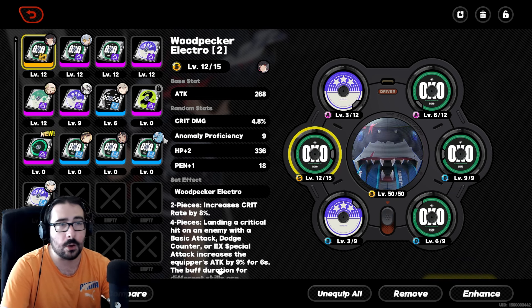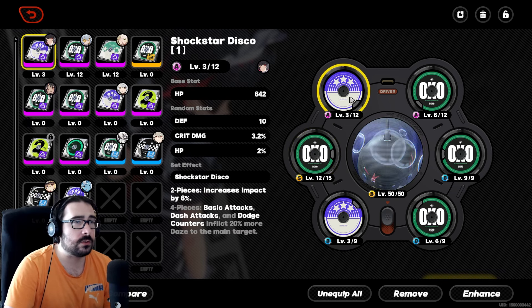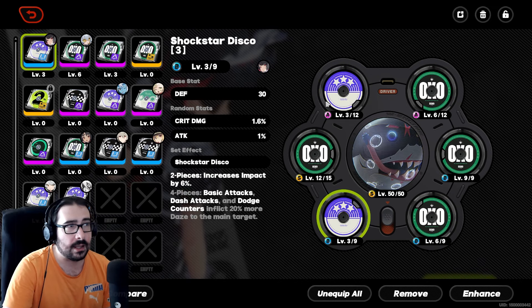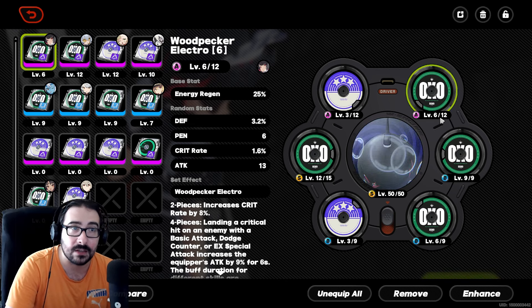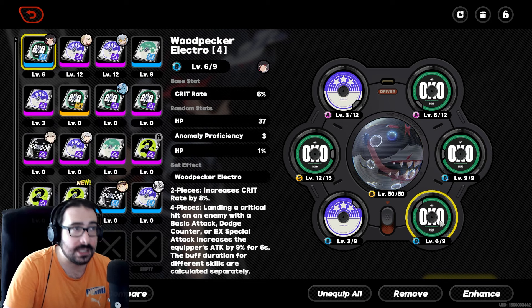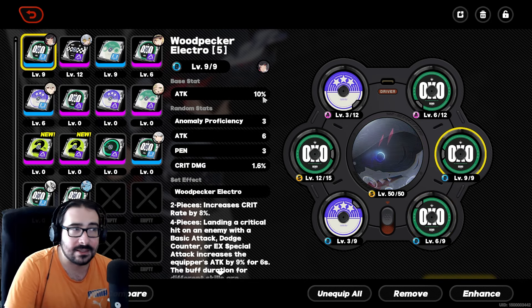That yellow CD came from the Bardic Needle — I didn't do any stage farming for it. I don't have many CD options. I'm also using Shockstar for a bonus, and Woodpecker Electro with an energy regen purple at 6 out of 10, and blue CDs: 6% crit rate, 10% attack.